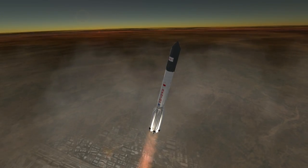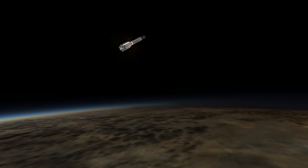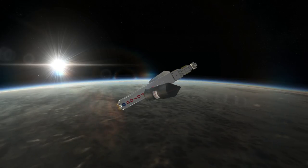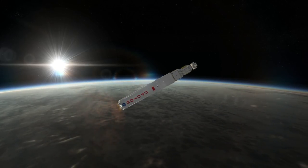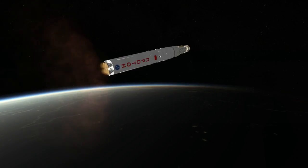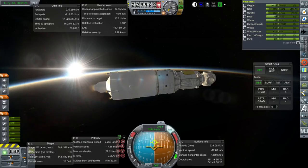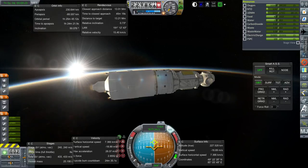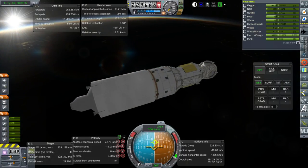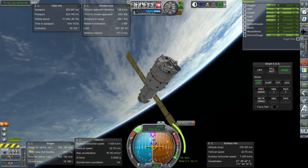The Zarya module launched November 20th, 1998. Then Unity launched December 4th, 1998 — two weeks after. Zvezda, though, took a while — there was a huge delay. Zvezda only launched on July 12th, 2000, which was a year and seven or eight months after Unity. Between the docking of Unity on STS-88 and Zvezda's docking, there were three shuttle missions to the station — STS-96, STS-101, and STS-106 — that were all missions to fix things up without delivering any new modules. The Z-1 truss was delayed due to Zvezda not being delivered yet.